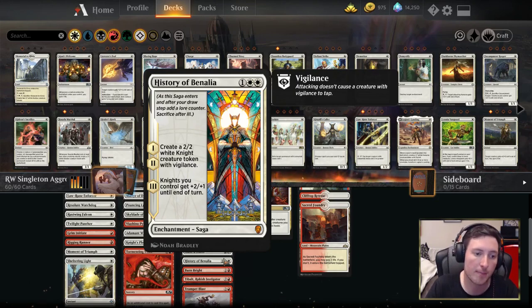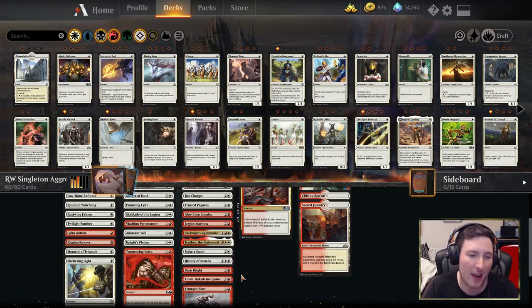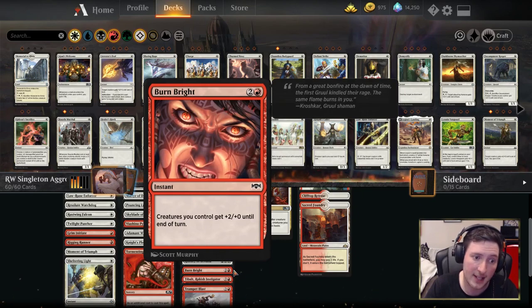History of Benalia is a mono white staple in standard at the moment — you get two knights and a miniature pump. Burn Bright and Trumpet Blast are effectively functional reprints of one another, although Trumpet Blast is kind of awkward if you play it during an opponent's attack, whereas Burn Bright is not.